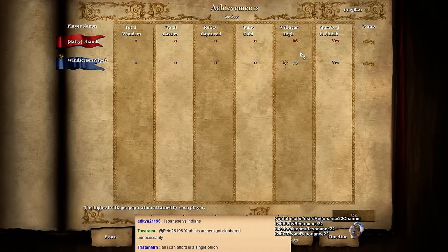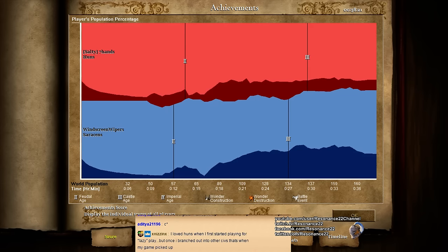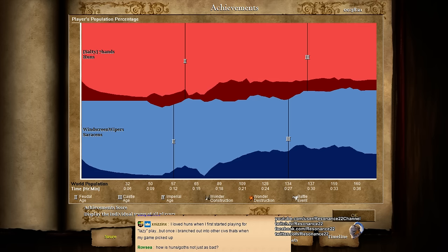This game was much closer than it seems — 75 to 66 villager high. Red did a really good job keeping up with his villager count, and this is because he knows the secret to success is keeping your town center always working. Let me know if my commentary was helpful to you in some way. I really appreciate the feedback, and I appreciate those of you who take the time to give a watch and support the content. I also have tutorial videos for almost all of the games I play regularly in addition to Age of Empires 2, so you can find those tutorials on my YouTube page.